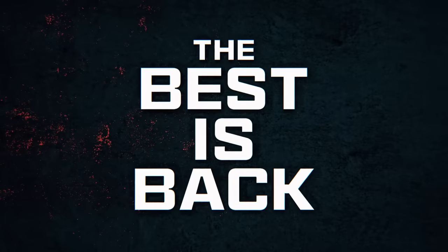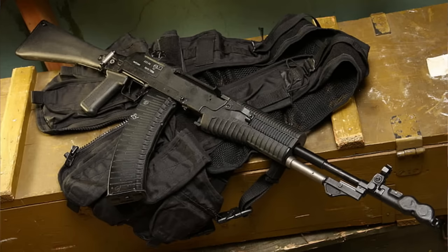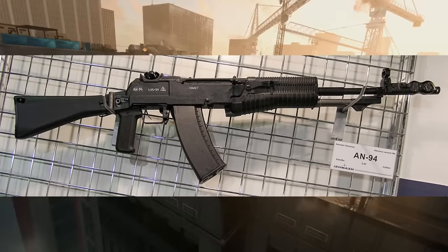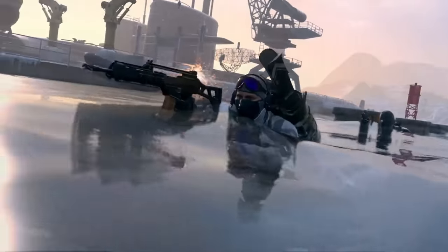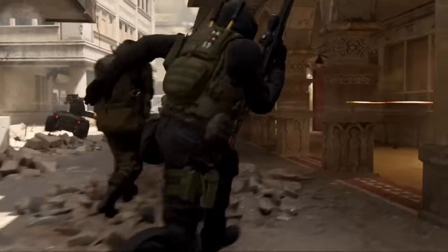Next up we see the AN-94, the Avtomat Nikonov, making a return — same weapon we saw in Modern Warfare 2019 and many previous Call of Duties. We don't get the cleanest look at it here, but it is on the leaked weapons list. This looks pretty much like an AN-94 to me. Big fan of that weapon with the hyperburst, chambered in 5.45x39mm.